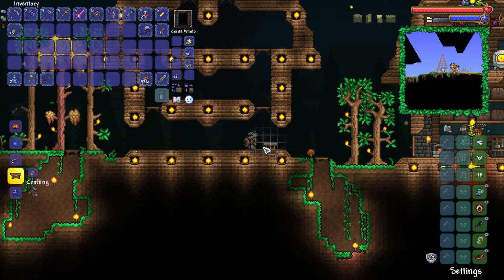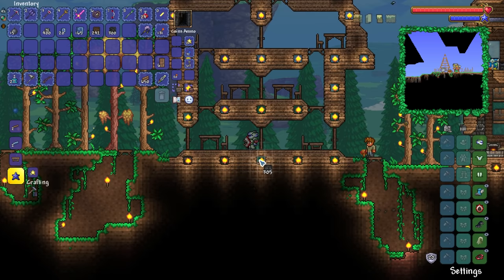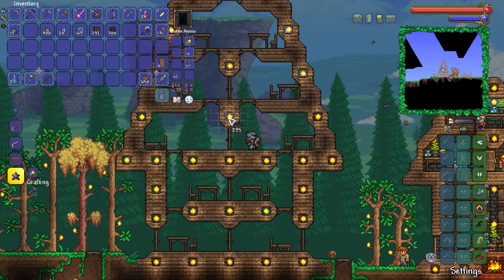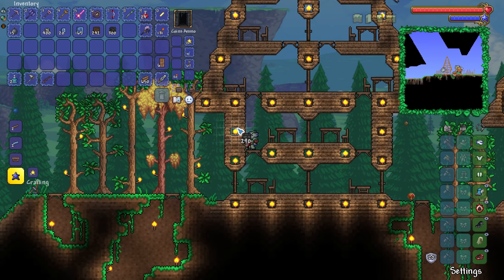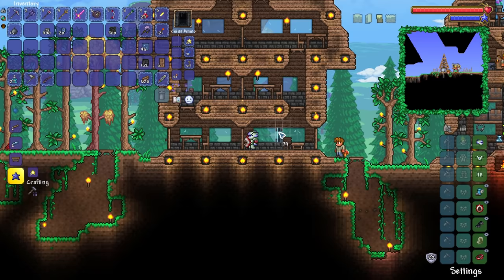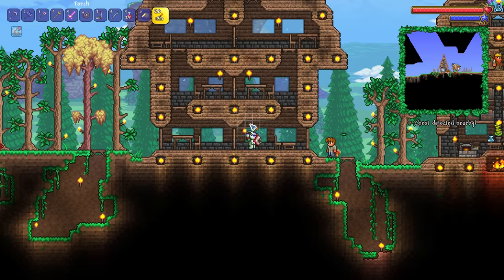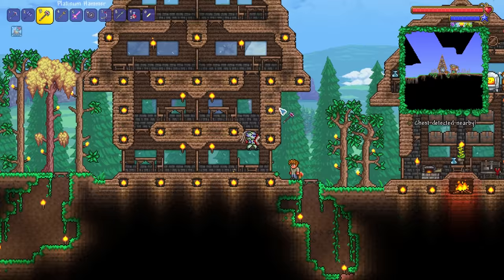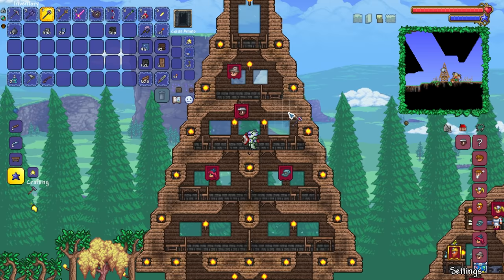All right, guys. Time to get some background walls going on. We've got all of the basic furniture to actually have these classed as NPC houses. So all we've got to do is get the background walls in, get some sort of lighting source inside of each of them, and then maybe whatever other special furniture we may have going on as well. And there we are — the background walls are just about in. I like how we managed to get some sort of windows in each and every single one of them. Nice.